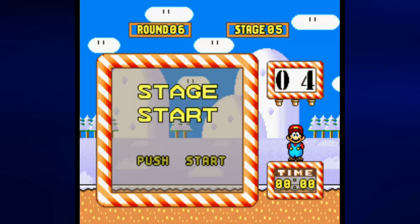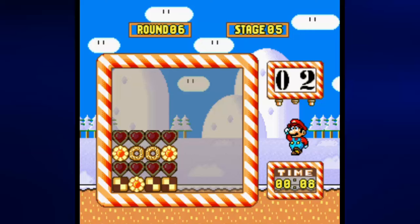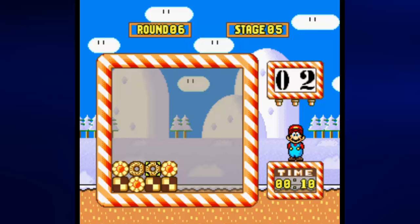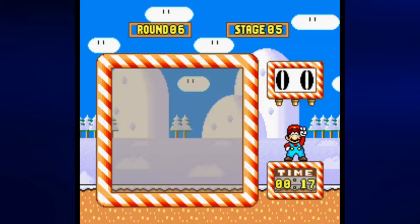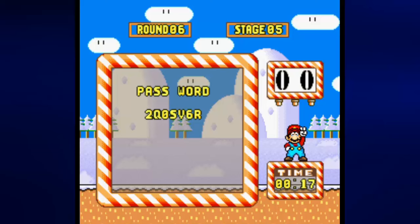Thankfully, I was able to figure out the rest of them by myself. For stage five, we need to move the second column up and the last column down. From here, we move the second column down and the bottom row to the right. If you move that last column up one after the second column, you're going to mess this up probably.